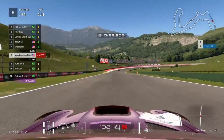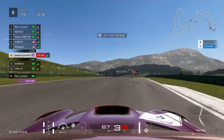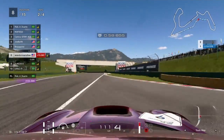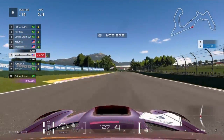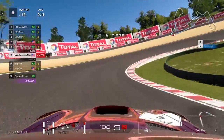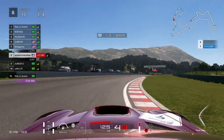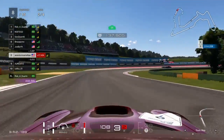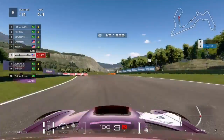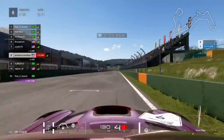We go wide on that second turn, we set a new best first sector, and yet again we go wide — that's proving we're being rusty. This is a clip from yesterday. We set a best sector, and then the Ford GT goes around our outside, then tries back down our inside, but that's not going to work. He makes some contact with us, so we return the favor.